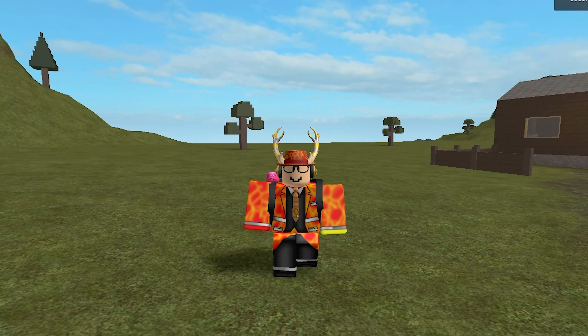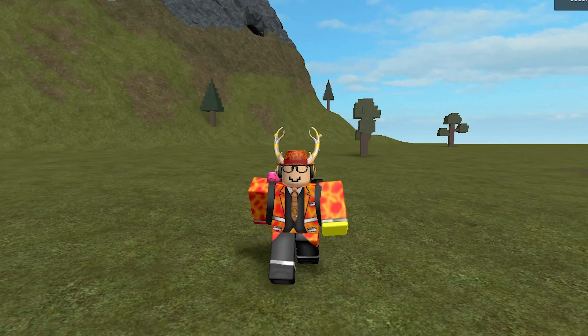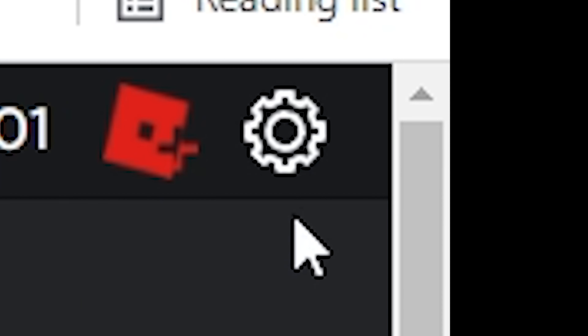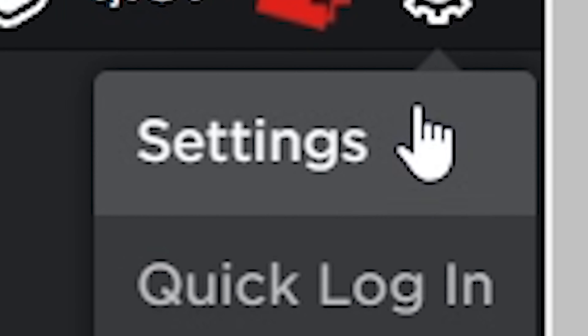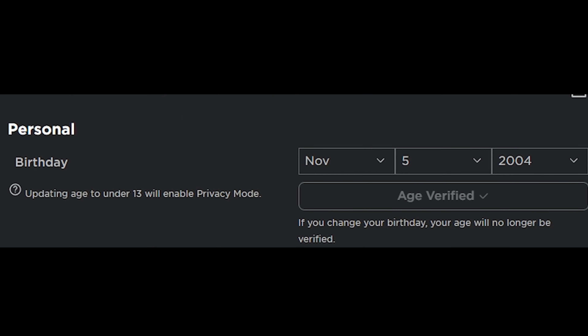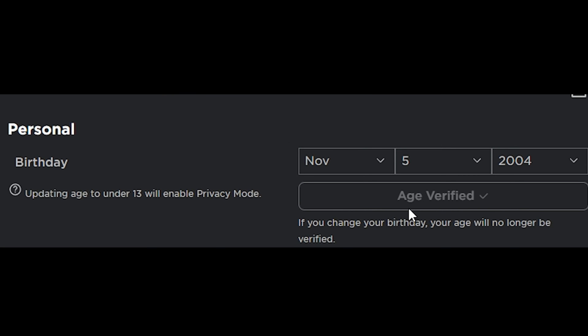Recently Roblox has released spatial voice chat. To enable this feature, go to the top right corner — there's a gear icon. Click it, go to Settings, and under the Personal tab, below your birthday, you'll see 'Verify my age.' If your age is already verified, it will say 'Age Verified.'